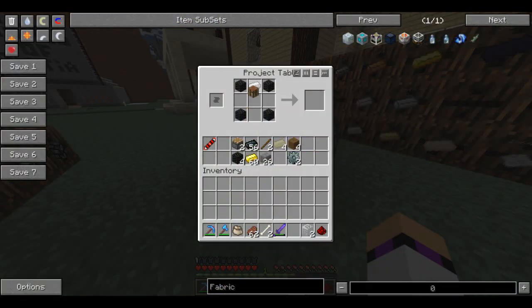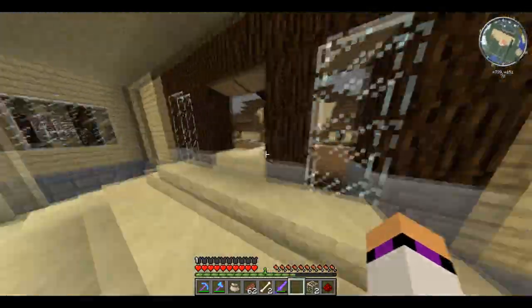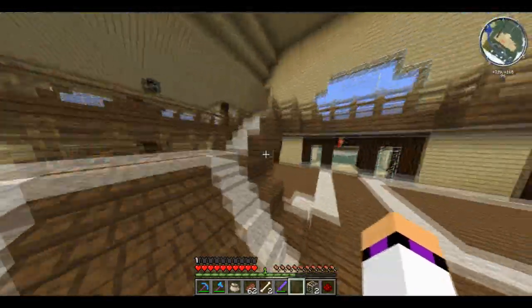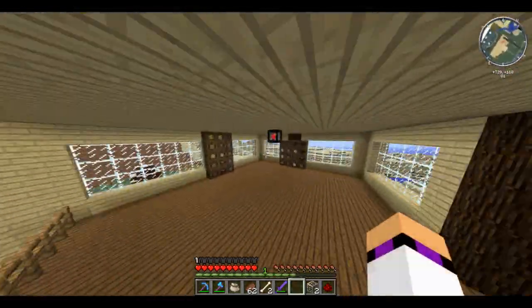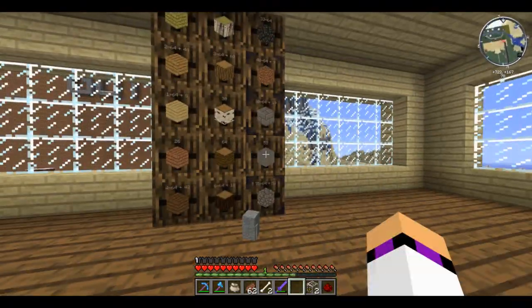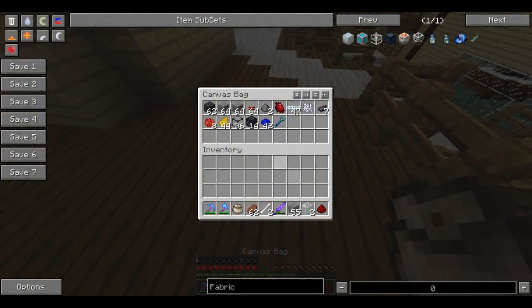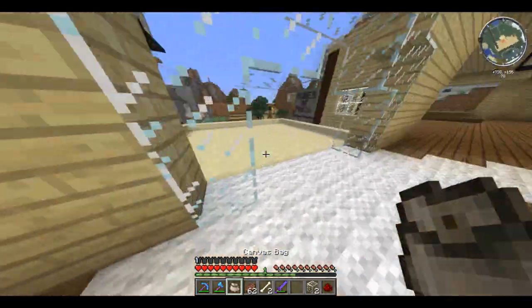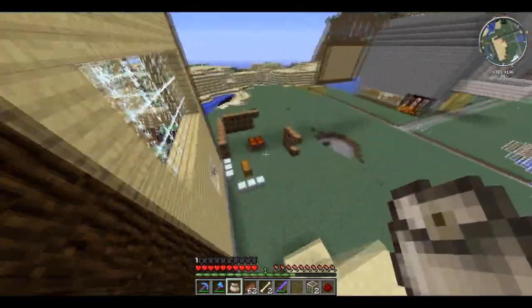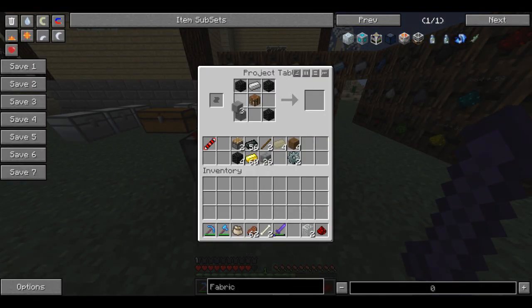That goes in the middle. We need three stone. Let's just take the whole stack. I'm pretty sure I'm going to need it at some point. Let's put three outside and the rest in. Let's go pop it in here — still taking a bit of damage. And one, two, three — voila, we've made ourselves a fabricator!